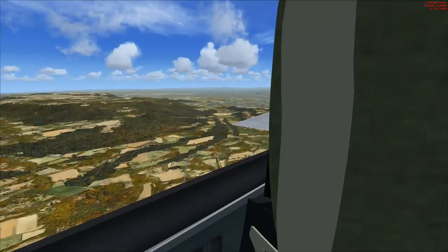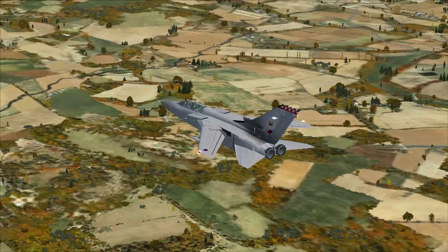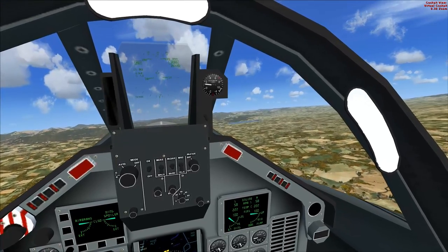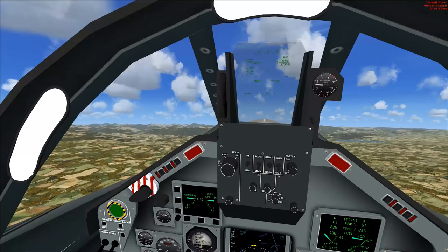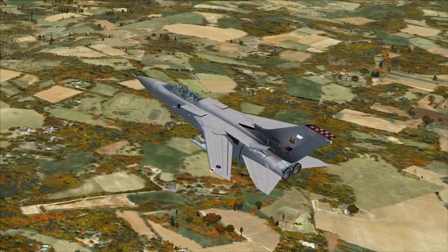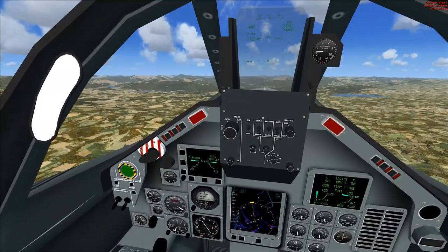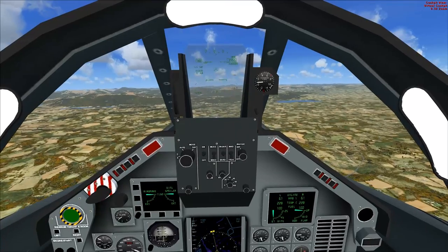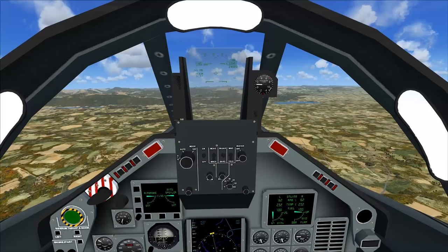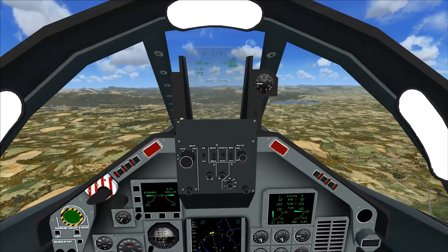So if I swing the wings out — there we go. I'm apparently going way too fast. Let's pop the air brakes — those are big air brakes right there. You'd usually fly at a fuel-efficient speed with your wings out, and then when it came time to dash, you'd swing those wings back for high performance, low altitude flight.